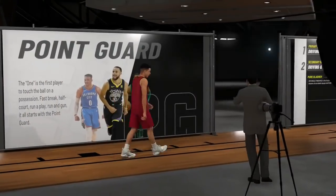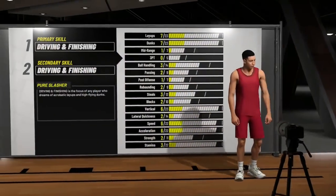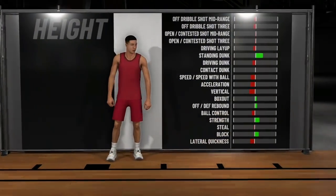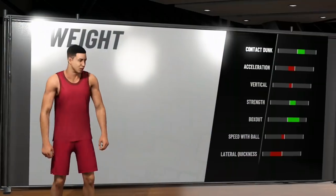It doesn't matter what his vitals are, that's pointless. But you want to create a power forward and you want to make him a pure slasher — driving and finishing for first and secondary attributes. You want to make his height 7 feet, his weight you want to max out, as well as his wingspan — you want to max out his wingspan as well.